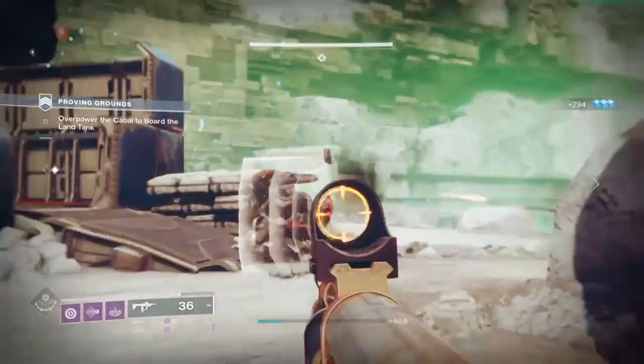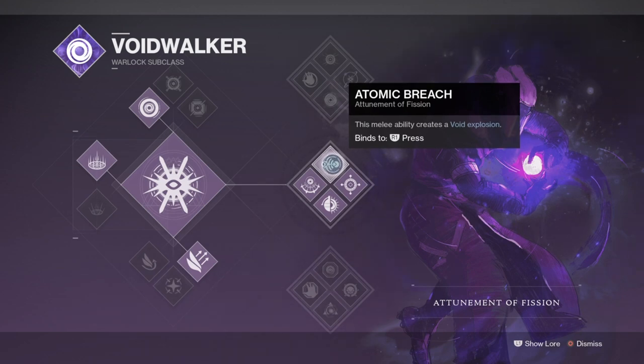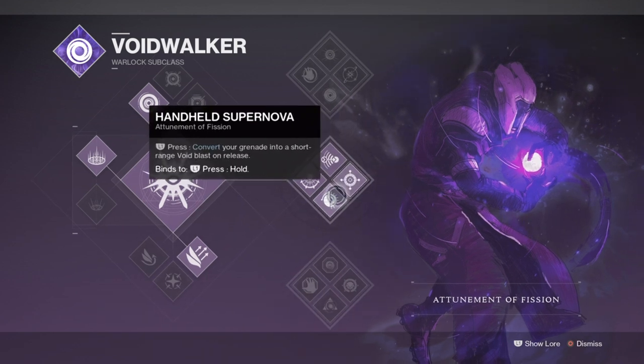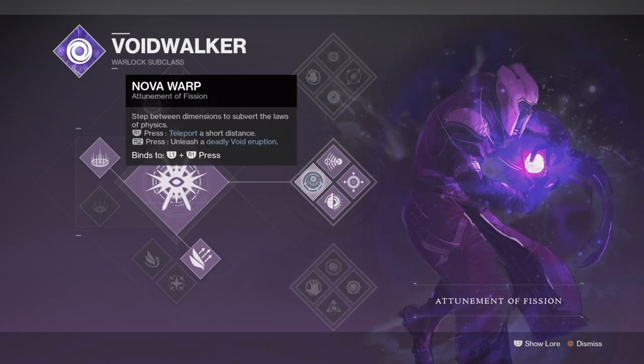For the subclass, we'll be using the top tree Voidwalker as it has received a recent buff, and the flow of the subclass combined with Lorenz's EM Anomaly ability feels like a great pairing for causing as much chaos as possible. This subclass was at one point the most powerful Warlock class in game because of its super armor being really strong and the Handheld Supernova ability combined with Contraverse Hold making it even stronger. Then it got nerfed and became one of the lowest-tier subclasses for any content, but as of recently got buffed to fit into both PvP as a versatile role and PvE, which I've been having a surprising amount of fun with.